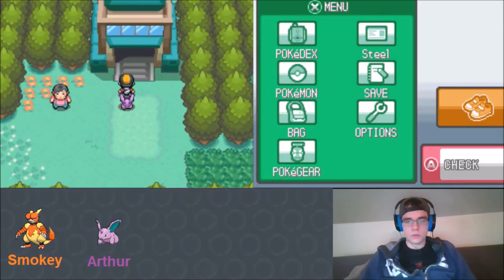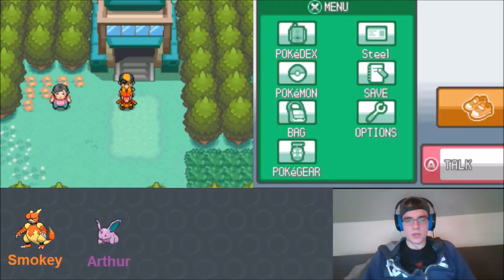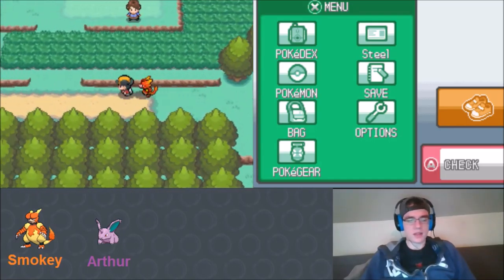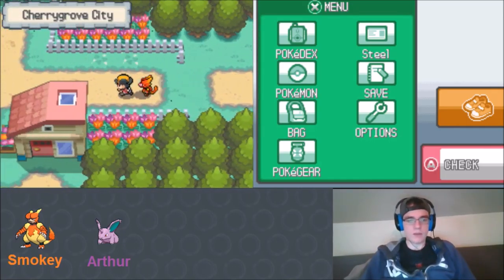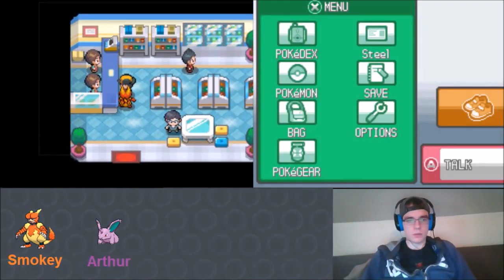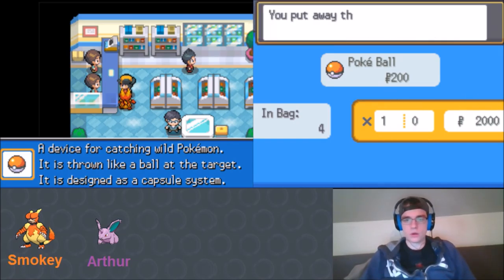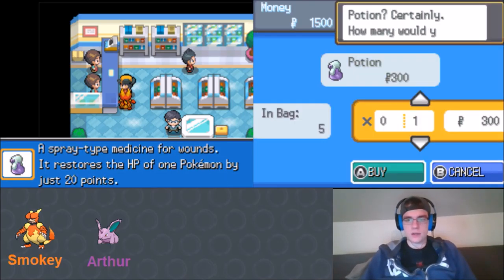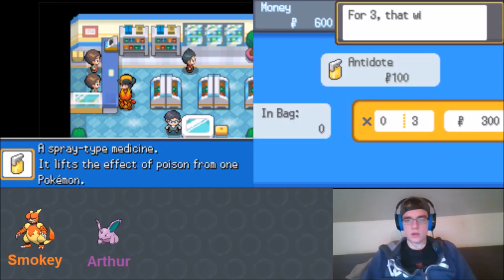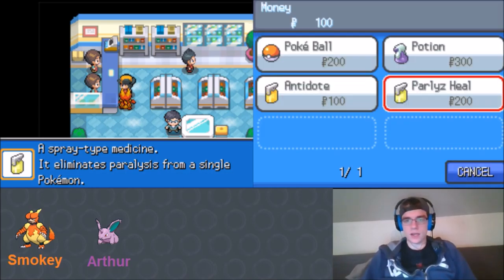We switch back to Smokey since we need him out front to capture Pokémon. Before heading up to catch a Pokémon, we run to the Mart to buy Pokéballs - we only have four. We buy ten and get a free Premier Ball, then pick up some potions. We don't die from poison in this game but it's still worth getting antidotes and Paralyze Heals.